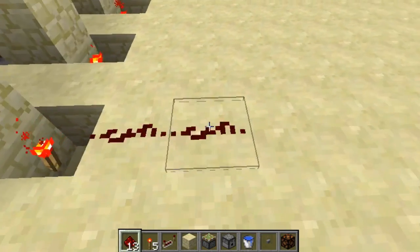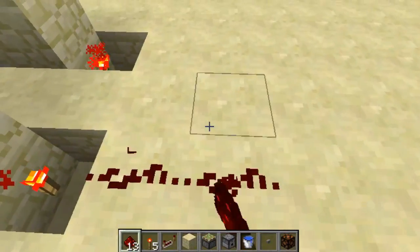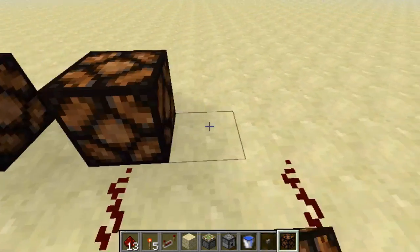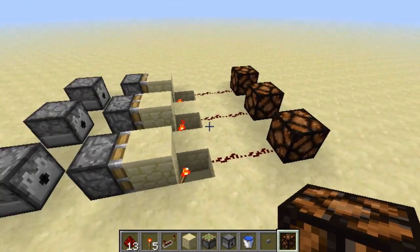And then those lead out to your output, which you can just drag out from the torches and then hook up to whatever you want. In my case, just redstone lamps.